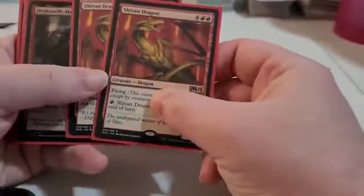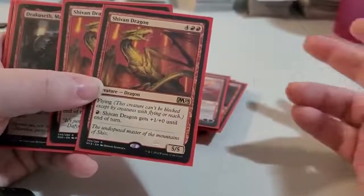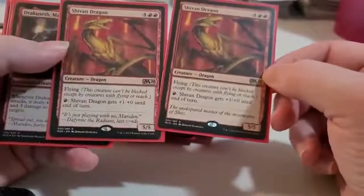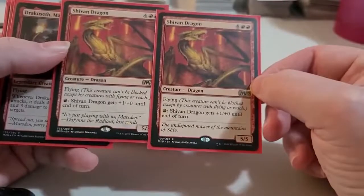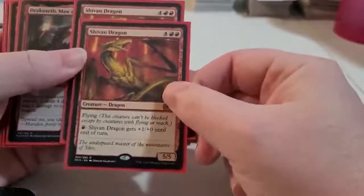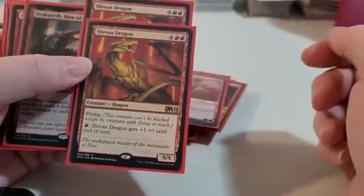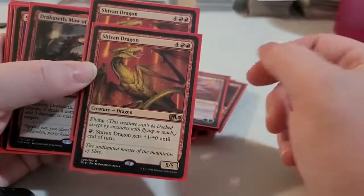Later in the game — or possibly turn 3 or turn 4 — you might actually be able to play Shivan Dragons. They're 5/5 flying creatures. If you can get those other cards out by turn 4, you can actually have a couple of Shivan Dragons — maybe 2 in a turn. Maybe, maybe not.